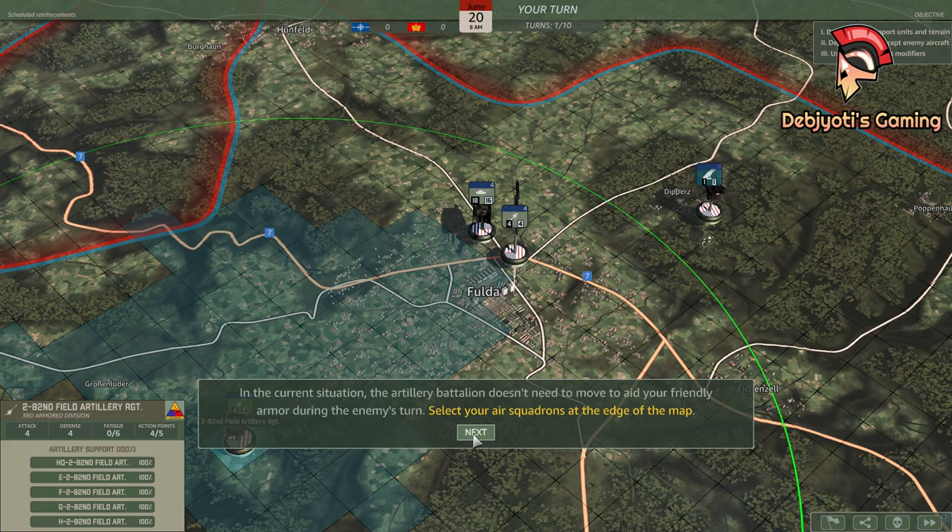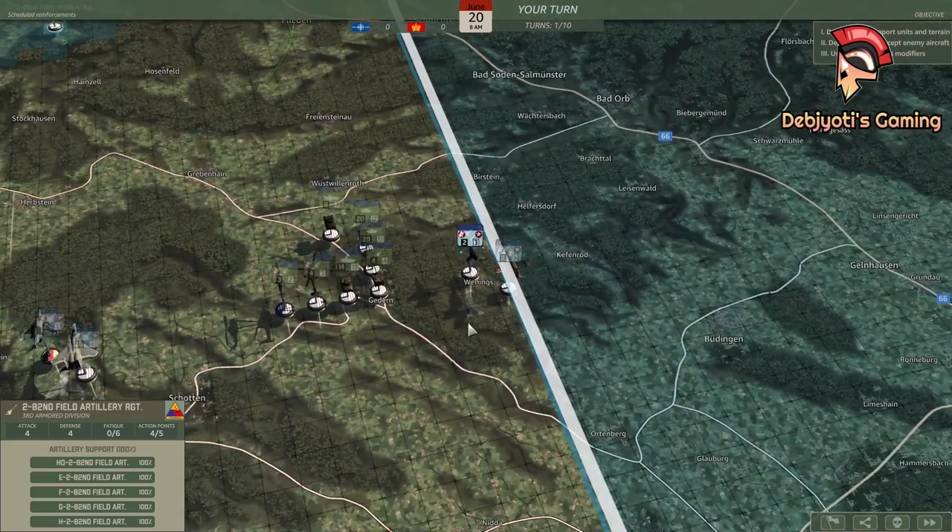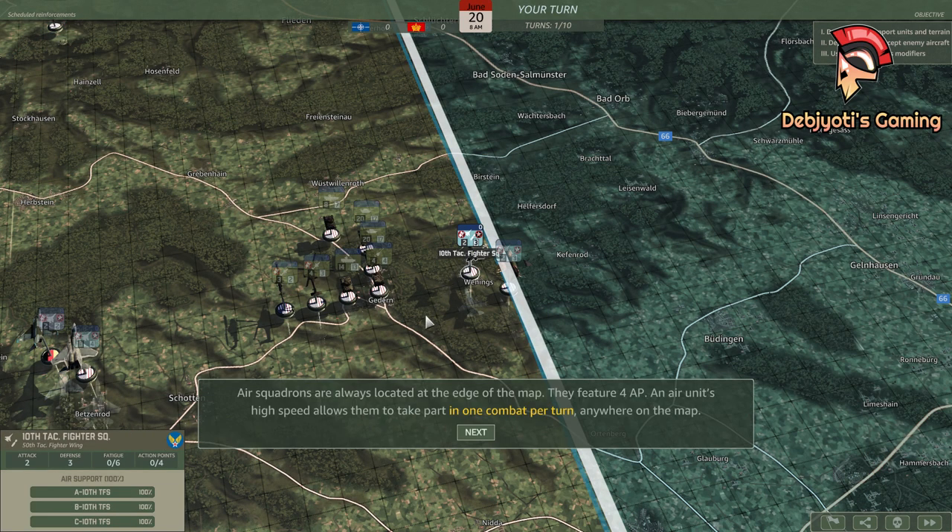Select your air squadrons at the edge of the map. Air squadrons are always located at the edge of the map. They feature four action points. An air unit's high speed allows them to take part in one combat per turn anywhere on the map.